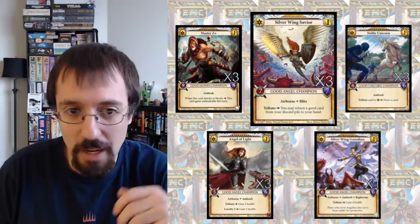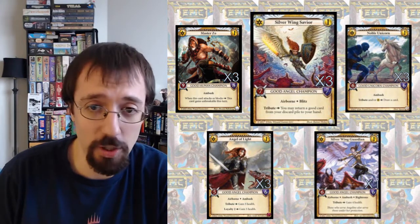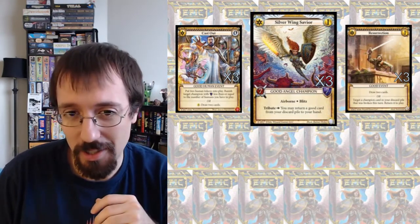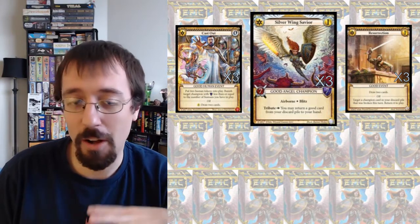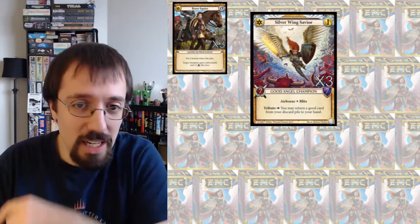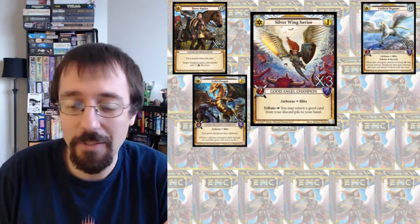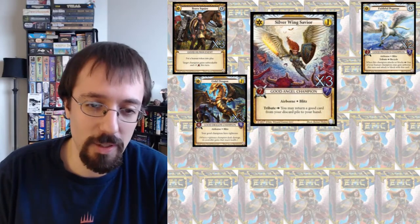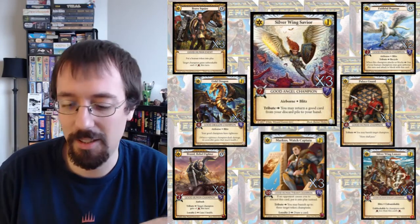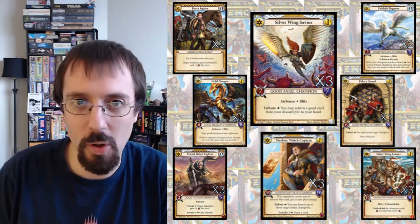Need an off-turn play? Get back your Master Zo, Noble Unicorn, or Angel of Light to re-establish in case they clear your board. Or if you just need cards, you can get back your Cast Out or the Resurrection — which I'll talk about soon — as just another off-turn draw two in good, and that's really strong. There's also Brave Squire if you need more Unbreakable effects, Faithful Pegasus if you need to get Master Zo in the air, Gold Dragon if you just need more threats to deal with damage from Wild, Palace Guard, etc. Insanely strong card — I would not play this deck without it. It brings it to a whole new level.